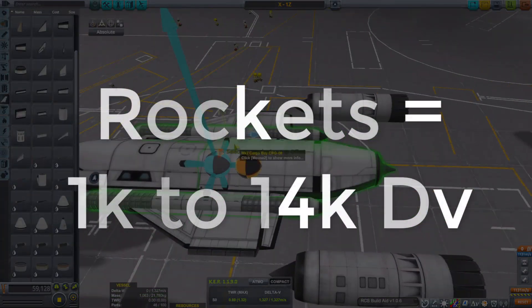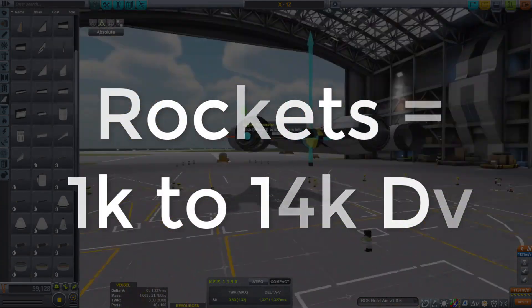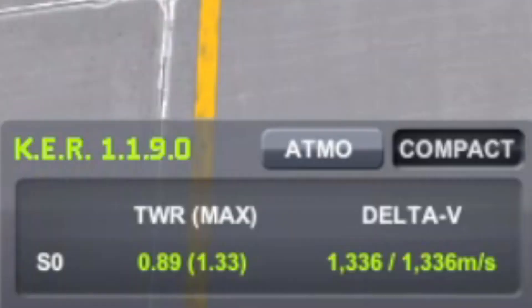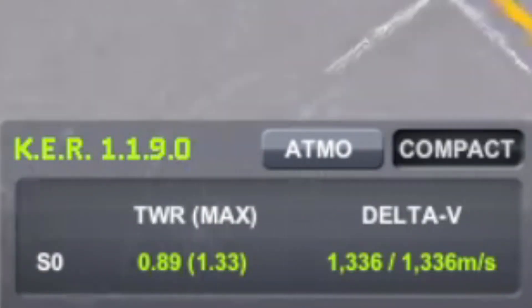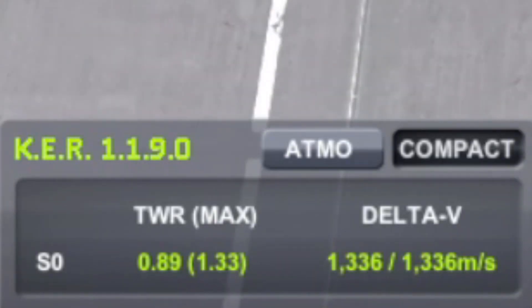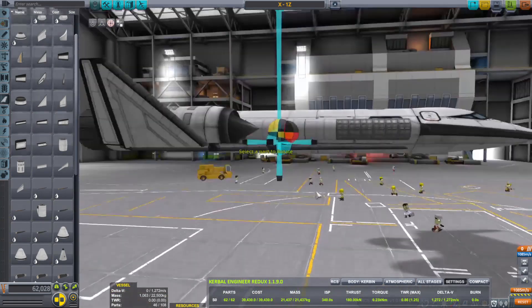For your space engine, about 1000 or maybe a little over — anywhere between 1000 and 1400 Delta V for your rocket engine. Really good mods to have are Kerbal Engineer Redux, which gives you the Delta V of both atmospheric and vacuum, as well as RCS Aid, which gives you a little red ball showing where the mass will be when your fuel runs out, so you can balance your craft.